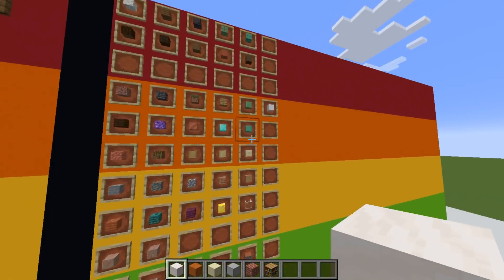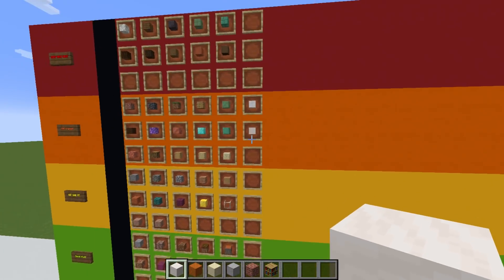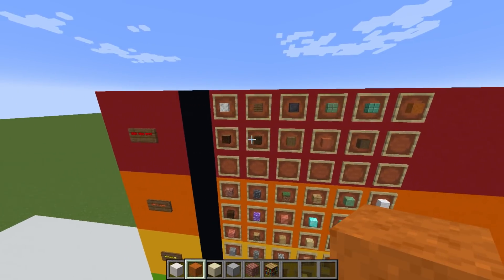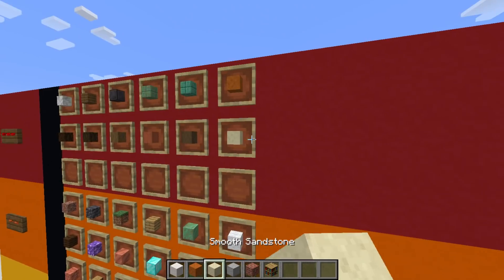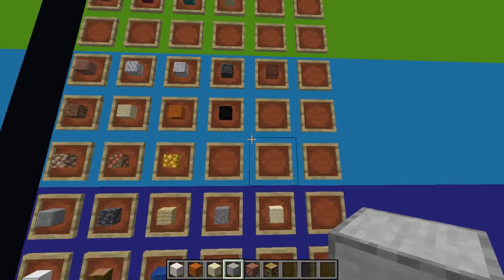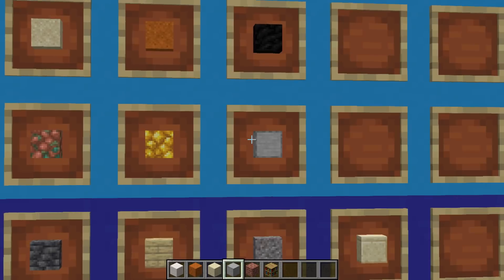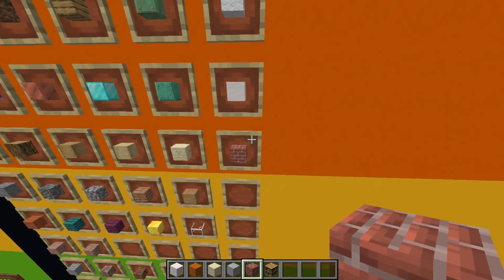For smooth blocks: smooth quartz I'm putting straight into a high tier — really cool textured block, very useful. Smooth red sandstone I'm actually gonna put in the best tier because I'm loving this block at the moment. Same with regular smooth sandstone — I think these two have some of the best textures. Smooth stone I'm gonna put in Depends — it's all right, nothing special.